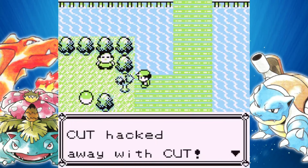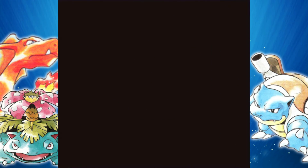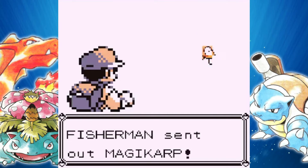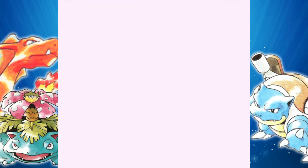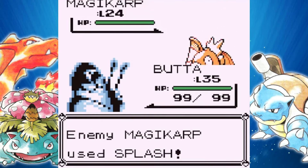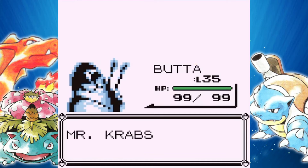Krabby will evolve — I think it's in the high 20s or something. Right here we'll cut down this tree, which leads to a trainer and an item — it's not the patch of grass I talked about earlier. Oh hey look, we have a Magikarp. I would take this on with Mr. Krabs, but he only has Bubble, so that would take way too long. I'm pretty excited to use a Krabby — I've never used one before. It's a plain water type, but I definitely needed a water type on the team, especially to use moves like Surf, since you need Surf to beat the game.